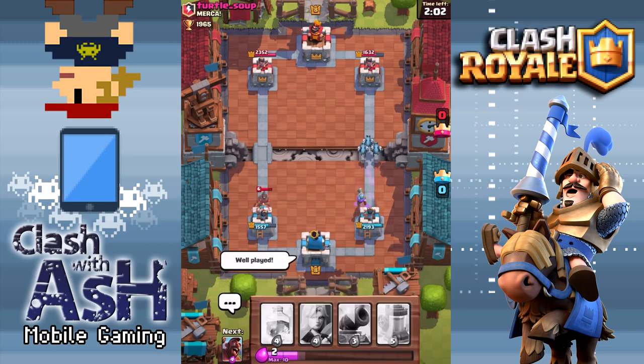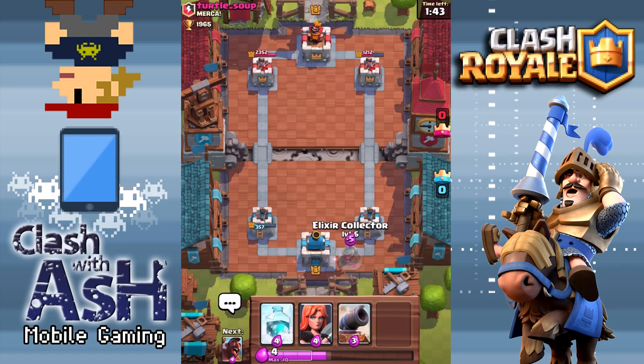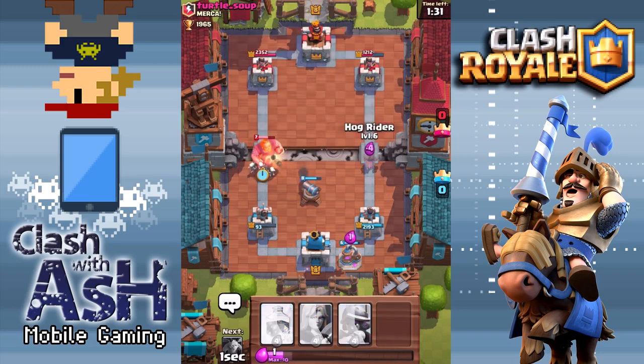I was too busy talking about Freeze and totally missed that Hog Rider in the left lane — he gets 6 or 7 hits in on my tower, which was really bad. This is the only deck using an Elixir Collector today, and I like that because the average Elixir cost in this deck is 3.5 — significantly higher than the Hog Cycle deck. It's the same cost as the second deck but not quite as versatile defensively as the traditional Trifecta deck with Barbarians.